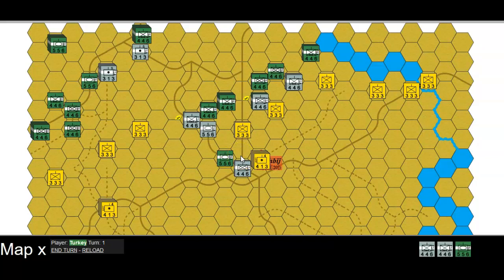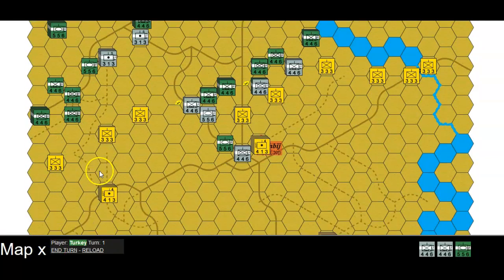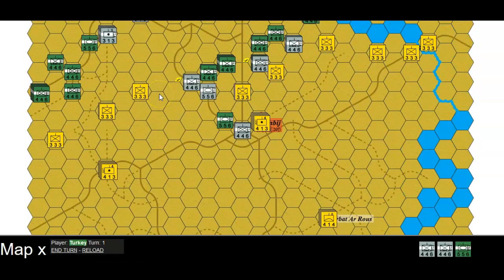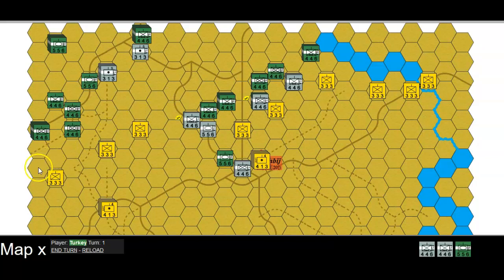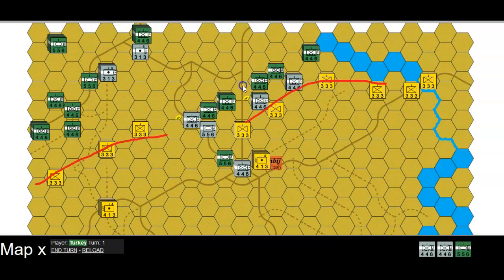That is fantastic — that's sort of given us a perfect example of what was intended. So we've actually broken through quite clearly and dramatically, to threaten Manbij.